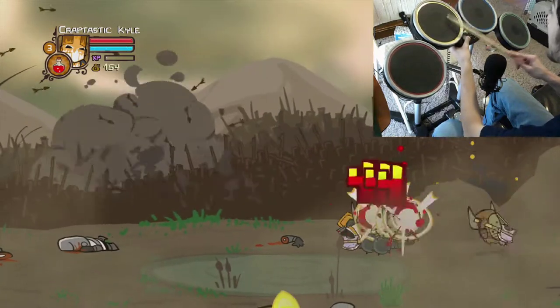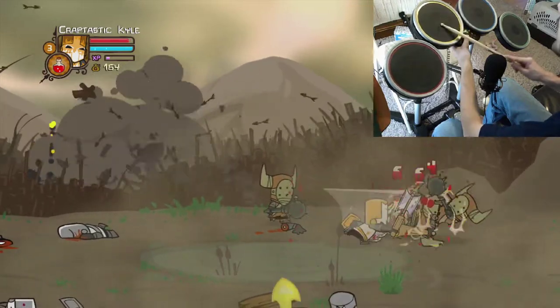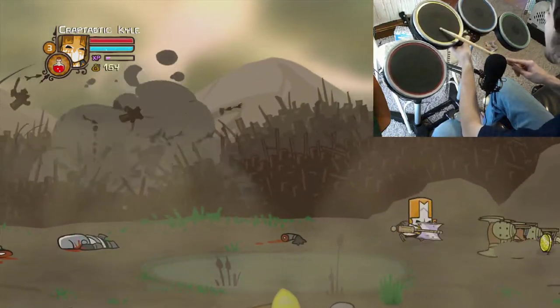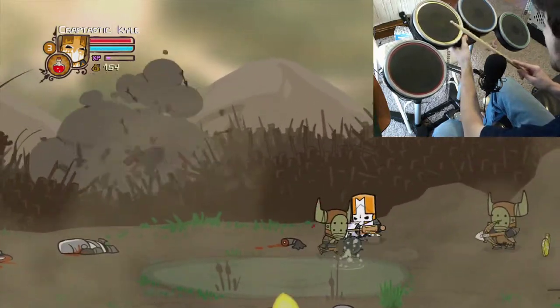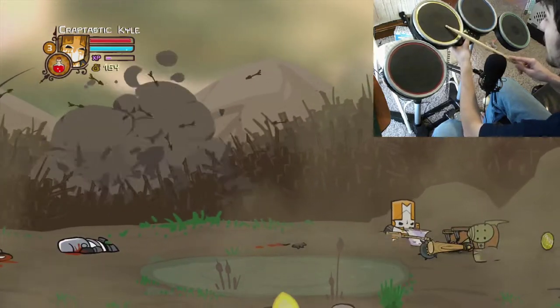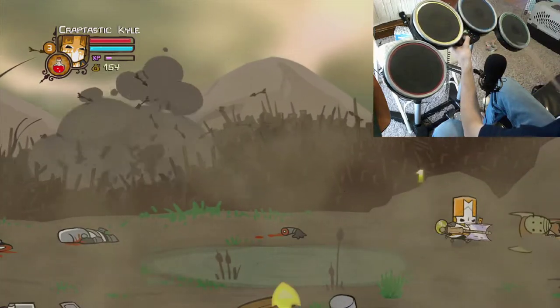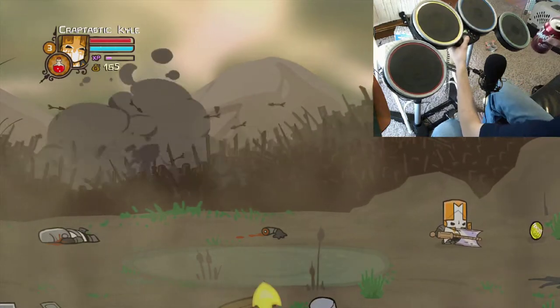And same thing goes for the barbarian boss, because normally you can beat him just by shielding all of his attacks, but I can't do that. So I'll have to figure something out, and I'm not sure what that's gonna look like yet — probably just dodging a lot. But I'm not sure if I'm fast enough, because the D-pad is not precise and it's not a comfortable control. And this one's kinda creaky and kinda loud, so sorry if that's annoying.